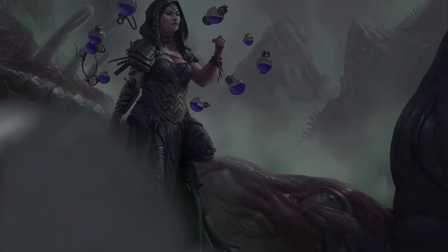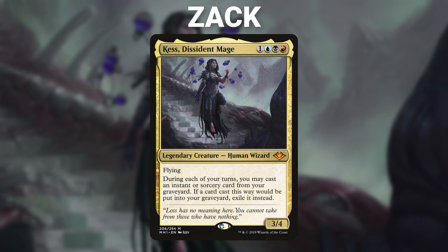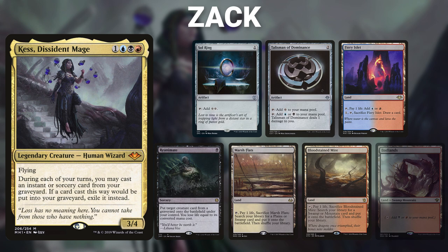First, we have Zack piloting Kess, Dissident Mage. This deck's theme is Reanimation from the Grave — it looks to put super scary creatures into the graveyard and then bring them back from the dead to cripple opponents. Zack's opening hand contains a Sol Ring, Talisman of Dominance, Fiery Islet, Reanimate, Marsh Flats, Bloodstained Mire, and his London Mulligan is a Badlands.